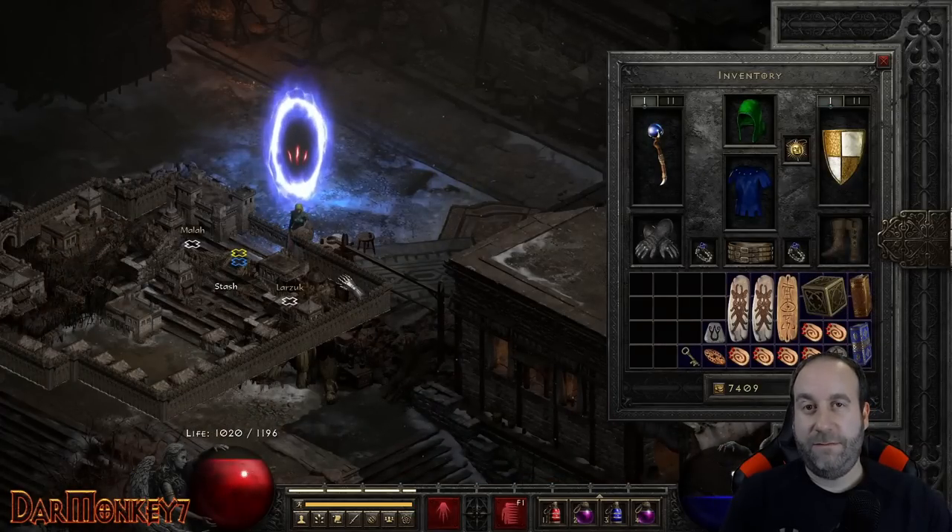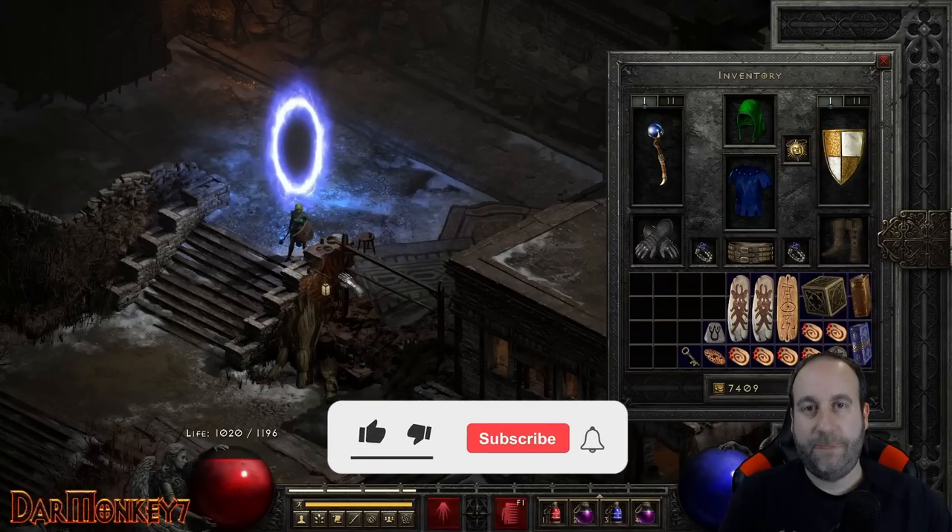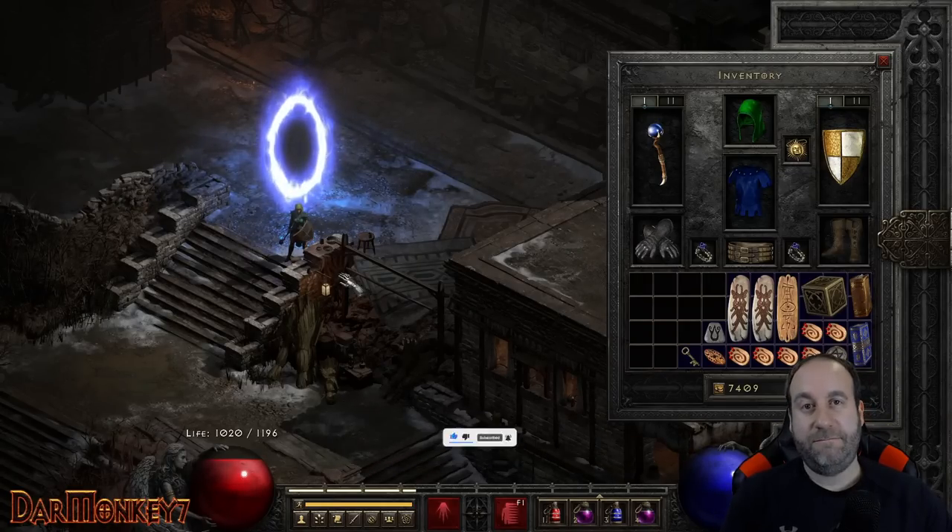And that's the key farm. It can be really fast and really efficient. You can work through all three bosses — Countess, Summoner, and Nilathak — in just a few minutes for a really efficient key farm on your cold sorceress. If you haven't tried it already, I recommend giving it a shot and let me know how it goes in the comments. If you enjoyed this video, please like and subscribe — I'd really appreciate it. And as always, I'll see you in hell.